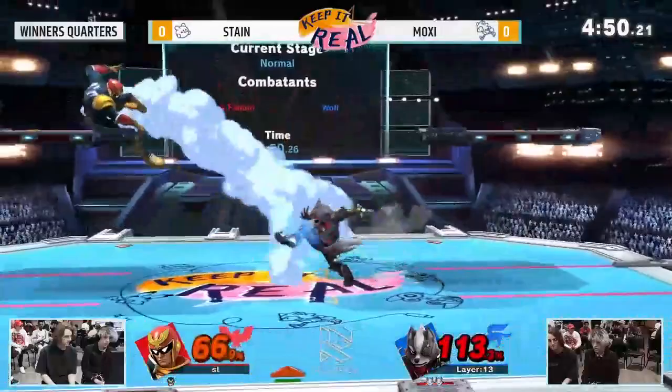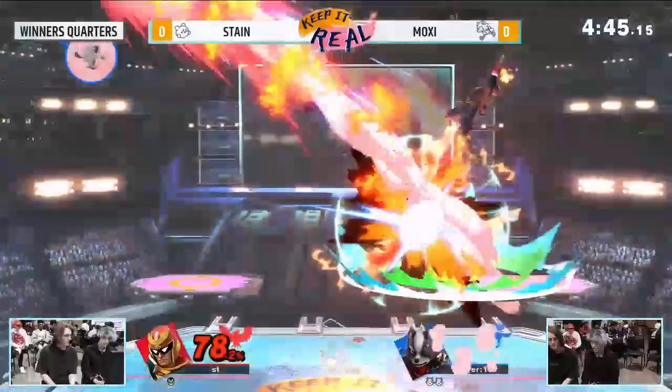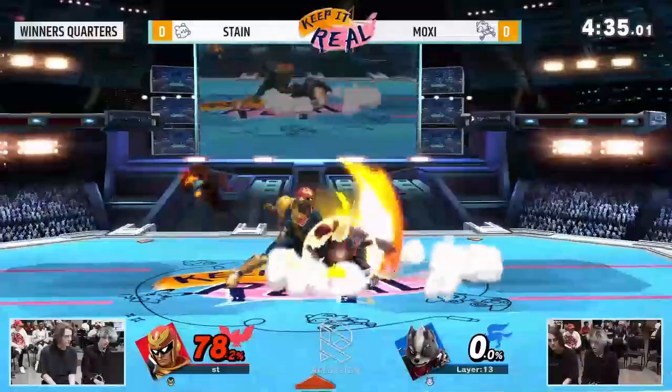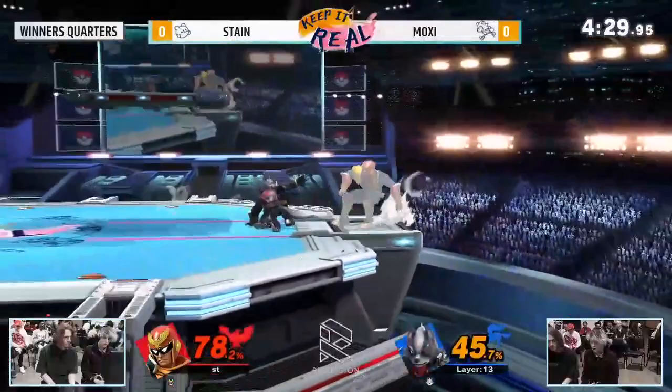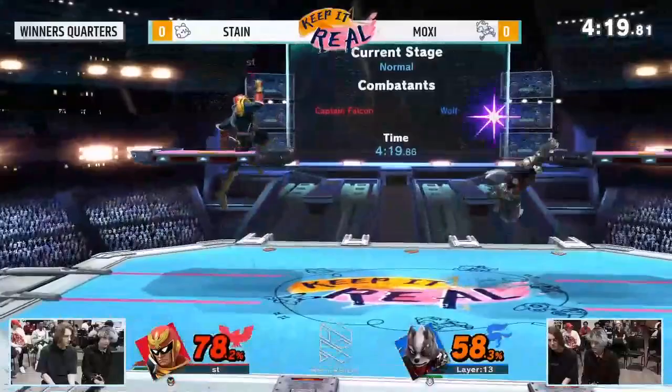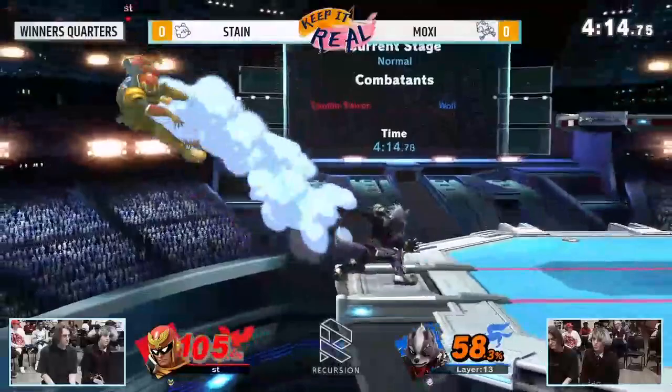Ledge trap there — just taking her time, stealing stage control. Stain making it a last-stock game. A little bit greedy right there, but Captain Falcon can win this in one string. We could be seeing that string right here — catches the jump out of the combo but doesn't quite get the stock. Didn't delay the IDJ enough to get the second back air. Good down-angled forward tilt calls the neutral tech, but not the timing on it. Nair, knee — good back air to the corner.